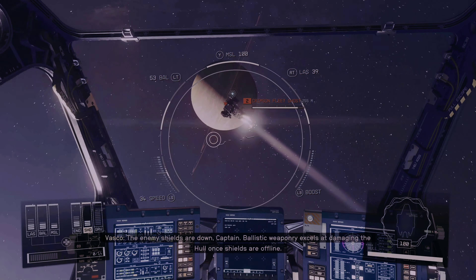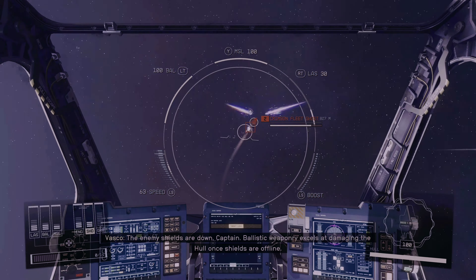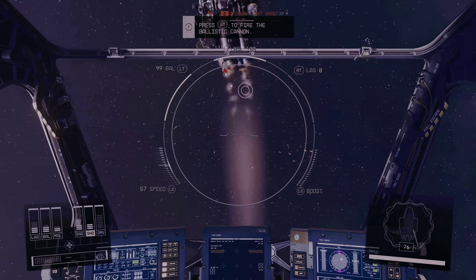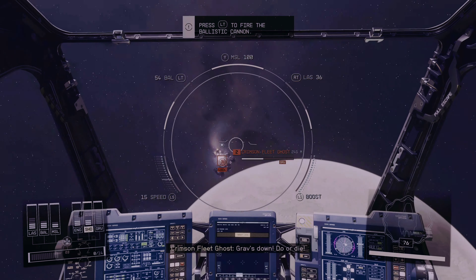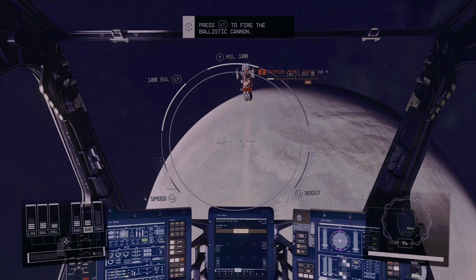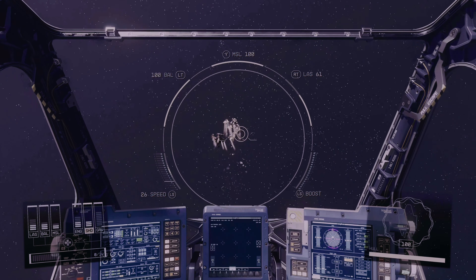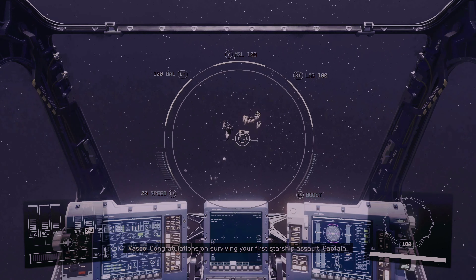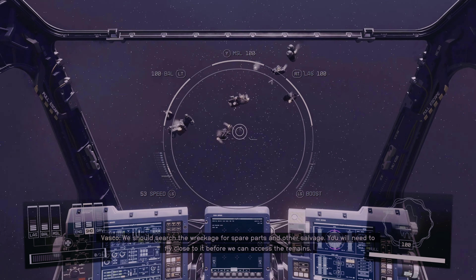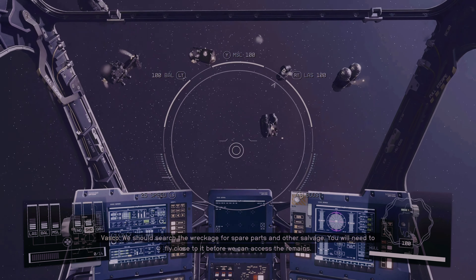The enemy shields are down, captain. Ballistic weaponry excels at damaging the hull when shields are offline. Now that I've dropped the shields, this would be the perfect time to use a ballistic cannon, which is the left trigger. I've been using the left trigger for the majority of this combat as well. And there goes that pirate ship. Congratulations on surviving your first starship assault, captain. We should search the wreckage for spare parts and other salvage — you will need to fly close to it before we can access the remains.